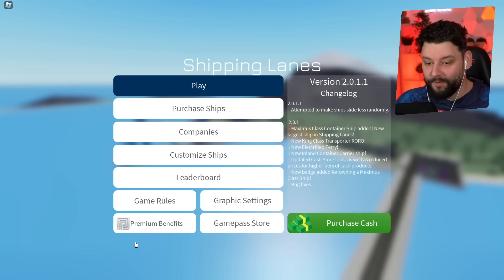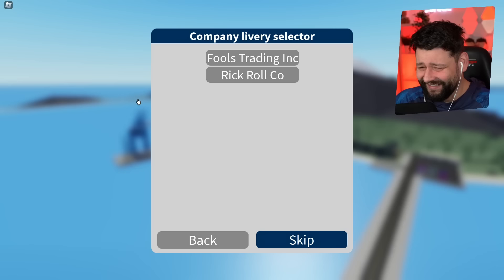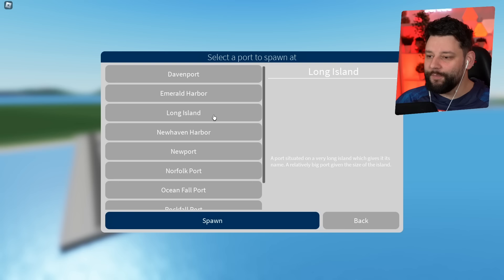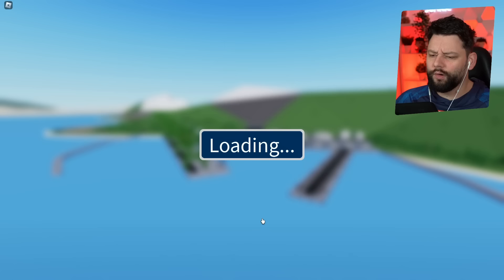Now if I go to play and choose SS Chunks under the Force Trading Inc. delivery, where should I spawn? Maybe Long Island, Davenport, or Rockfall Port? We're starting at Rockfall Port — let's go there for a little bit of a change.